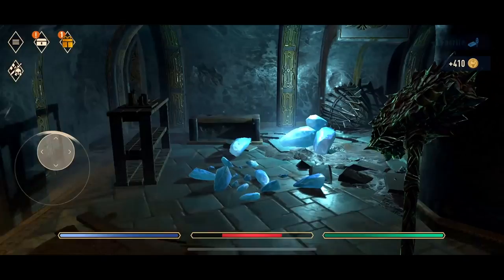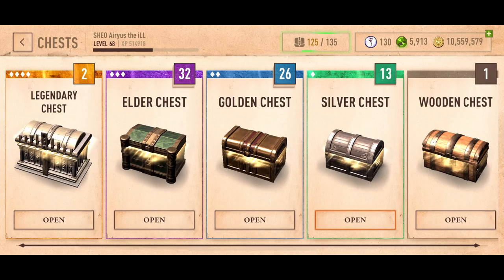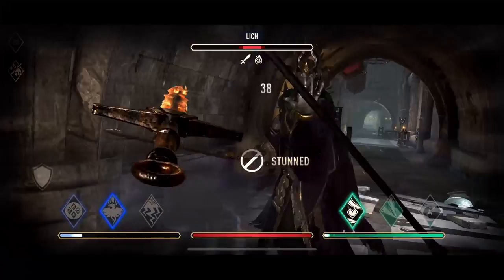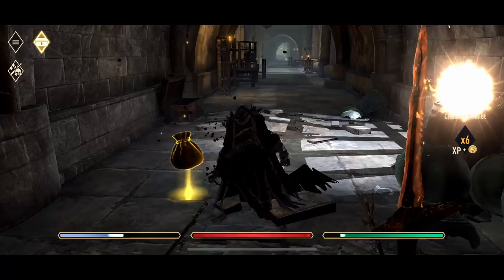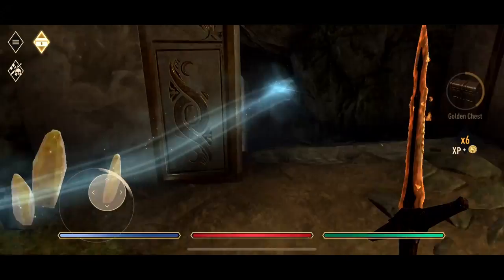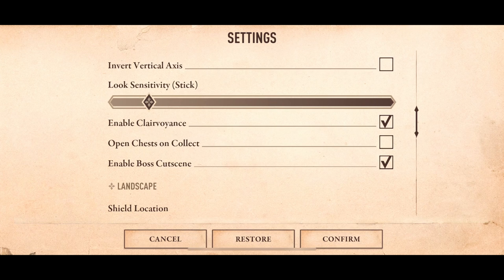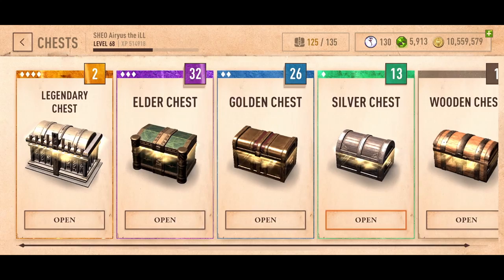Treasure chests appear in this quality order: Wooden, Silver, Gold, Elder, Legendary. Most people save Elder and Legendary chests until they reach level 45 — the minimum level to wear max level gear — or level 50, where you get your max level of skill points. Sometimes you can pull really rare low-level Legendary weapons by opening Legendary chests at low levels, but they're not useful in the long run. If you want to save your chests, be sure to go into the menu and turn off the option to auto-open chests. Keep in mind that you can only save up to 100 chests and they will auto-open at that point.